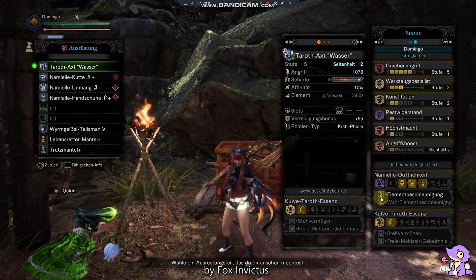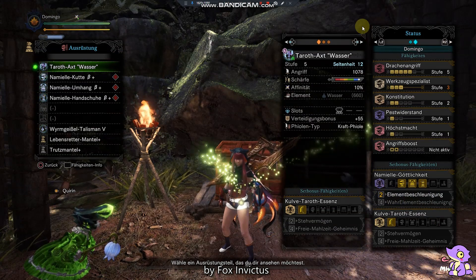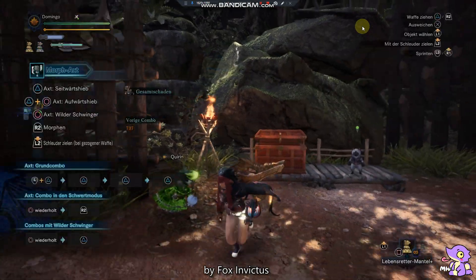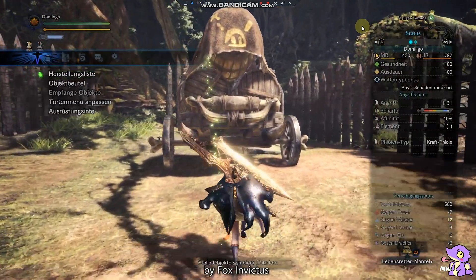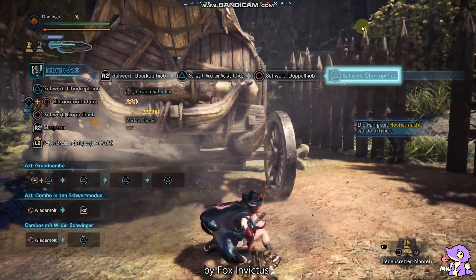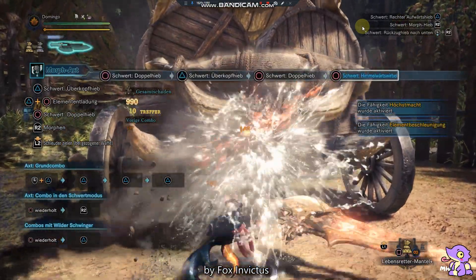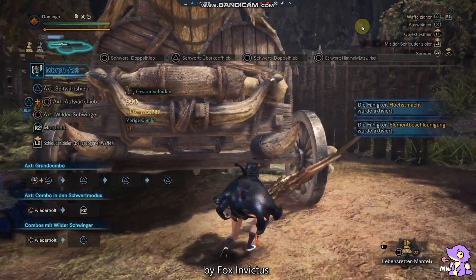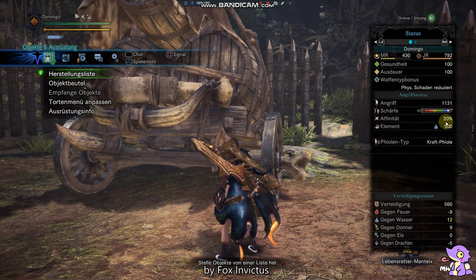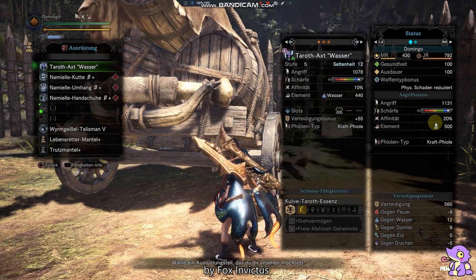So now we have the first level of Nam Miel Divinity — in German it's called Elemental Acceleration in the English language. I have 660 water attack. First I do some hits, like 7 or 8 hits with my Switch Axe. Most hits when you go into the end state with Heaven's Senfu Fury, the skill from Nam Miel is also activated. And now we have 500 water attack — that's the secret of this skill.